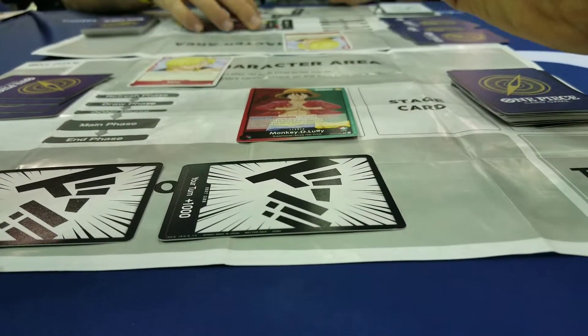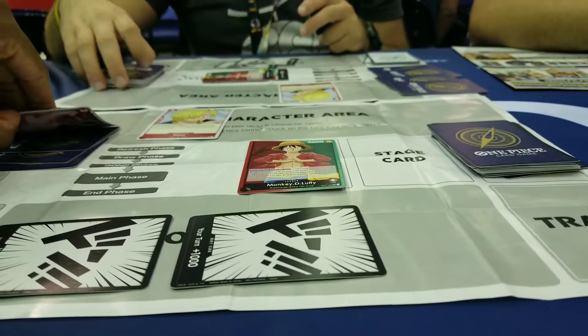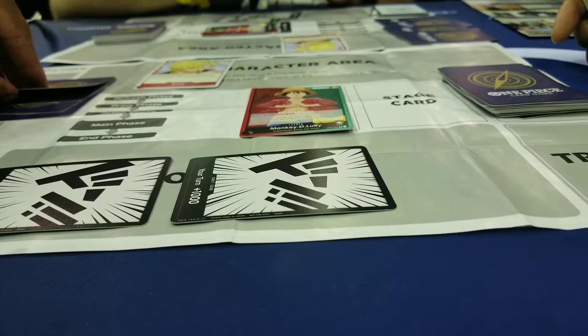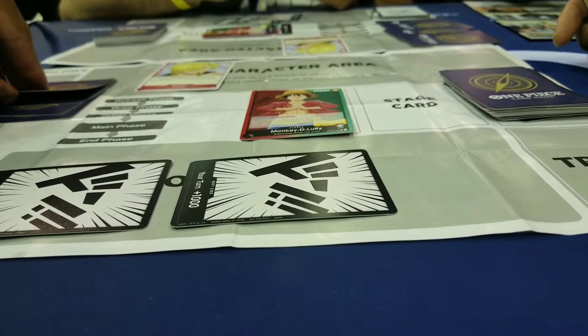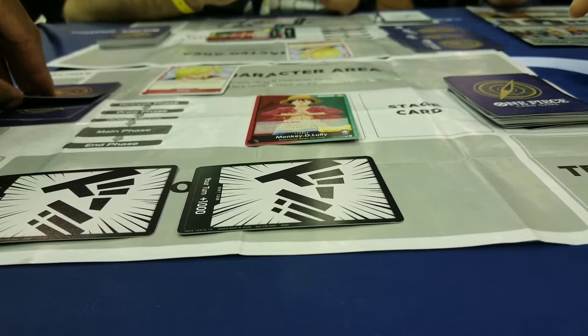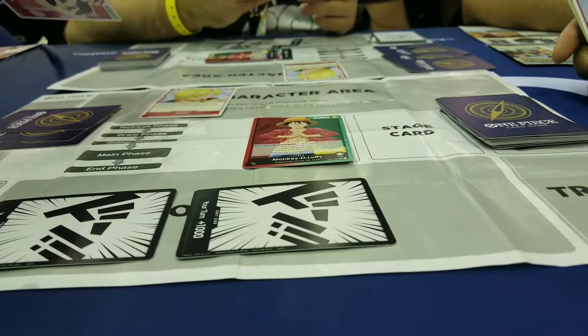Attacking — you'll swing at the leader. Here's where you go into the defensive step. You can either take the life, block if you had a blocker, or you could discard cards that say counter to give it a buff. So if you want to not take the damage, you need to discard two cards to make it a 7,000. I'll take.